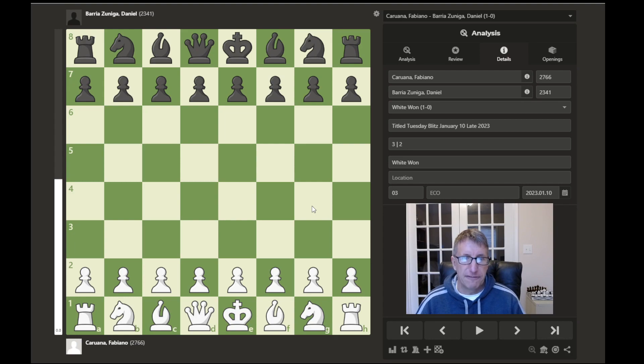Today we have Fabiano Caruana rated 2766 versus the lower rated master Daniel Baria Zuniga rated 2341. This game was played in 2023 and it's a three minute blitz game with a two second increment.